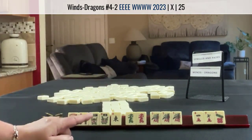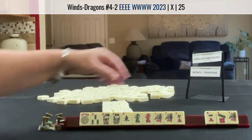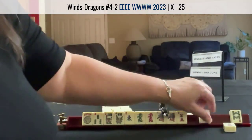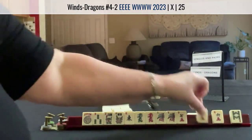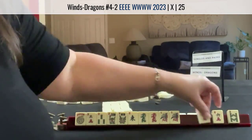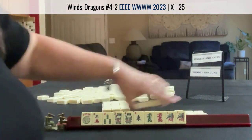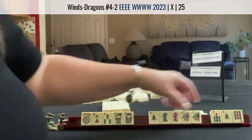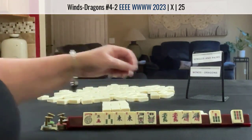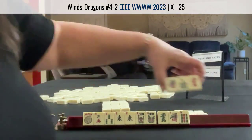Singles and Pairs — I guess let's keep the 1. Let's pass those 3 and see what happens. Okay, another 3 — that could work for a year hand: 6, 7, 8. East. Okay, maybe we can do East and West with the year. Let's break that up. That's a little bit risky. Let's let Red Dragon go.